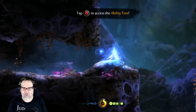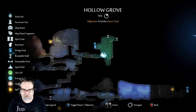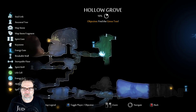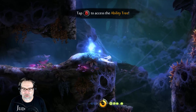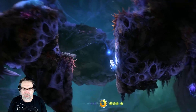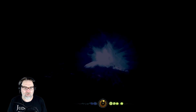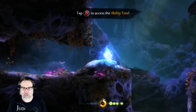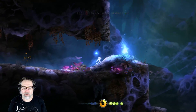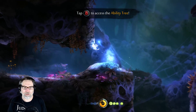Now that we have charge blast, we can get through these walls, so that's good. I think we want to soul link right here. So we're in the spider realm, and it looks like we can go up or down. Let's go down.